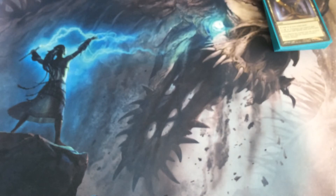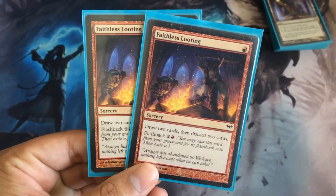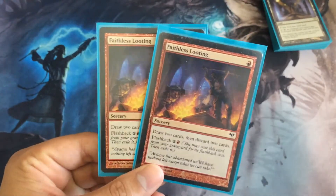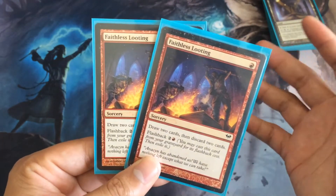It's kind of like a creatureless deck — no creatures. We're just playing cards that produce tokens. So here are our draw cards. We have Faithless Looting. This card used to be at four copies, then down to three, then to two, because we do get to draw two cards but then we discard two cards, and that's the thing I didn't like about that.